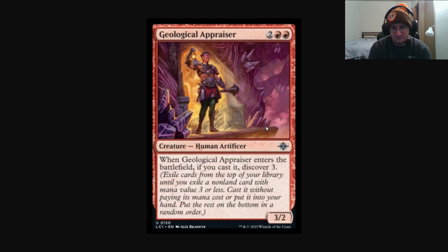We could potentially see Discover, if there's a pretty good creature, work as a Cascader that could either hit the namesake card of the deck or hit another Cascade creature like Shardless Agent or even Violent Outburst and kind of snowball from there. Overall, Discover looks like it could be a pretty fun mechanic to play around with in Standard, and even in Pioneer it would be pretty interesting.